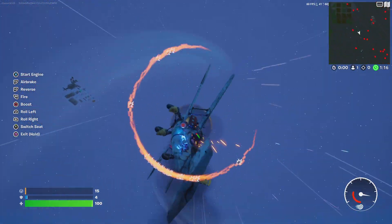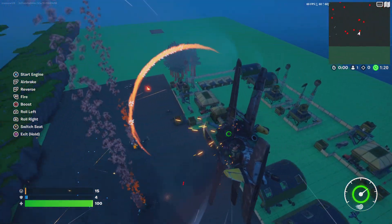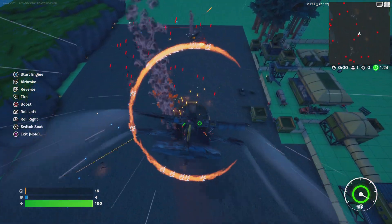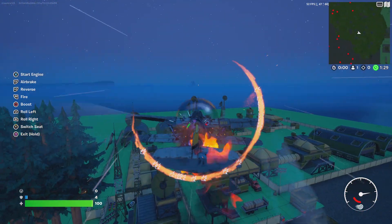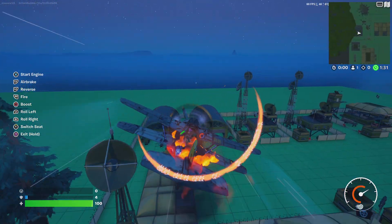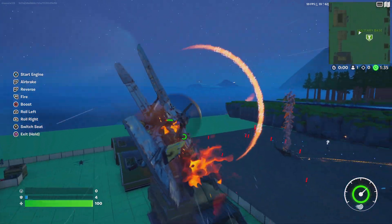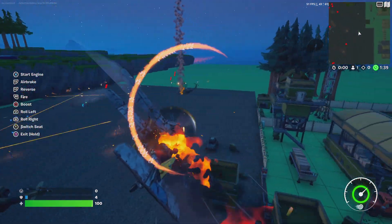When the plane gets shot and the health bar goes fully down, you have 30 seconds to land or else it'll blow up with you in it. I'm gonna see if I can get one of them to shoot me — there we go. Now I have 30 seconds to land, so you can still fly around for like 20 seconds and shoot and stuff.